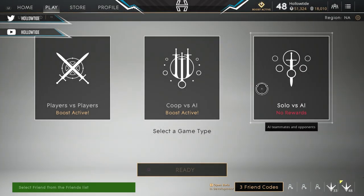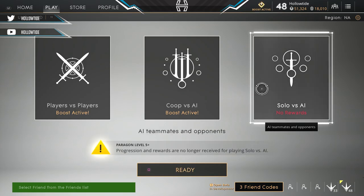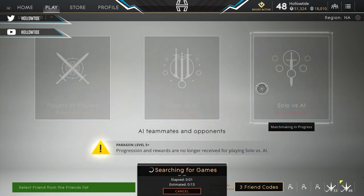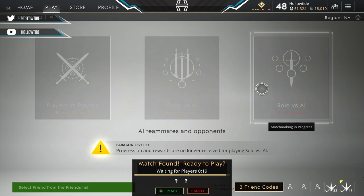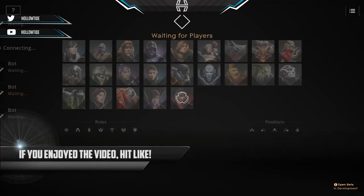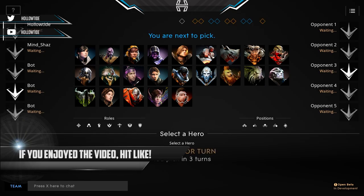Hello ladies and gentlemen, Holo here. I heard you want to jungle in Paragon — well, by golly, is this the video for you, because that's exactly what we're going to cover in this solo versus AI game mode. We're going to go over my route that I use when I solo queue in the jungle. There are definitely multiple routes you can take in Paragon when you jungle, and this is obviously not the only one or even the best one for you, but this is what I use.